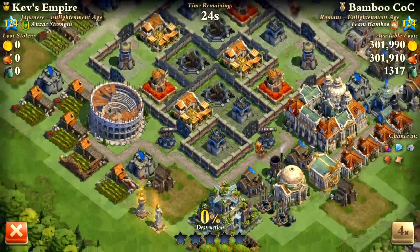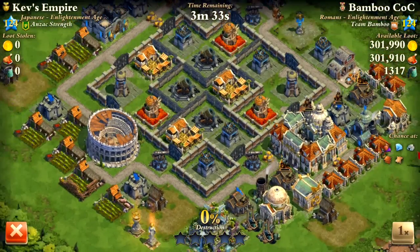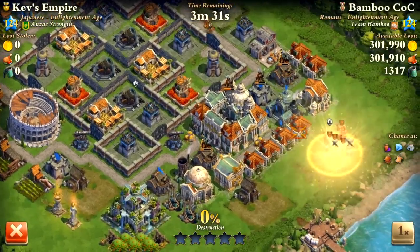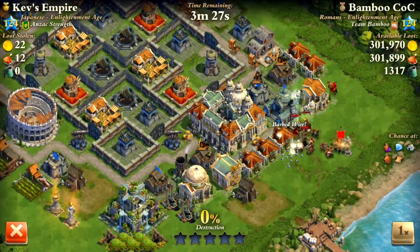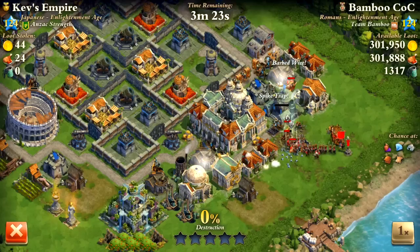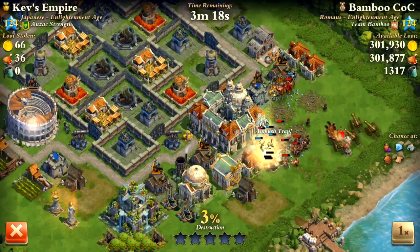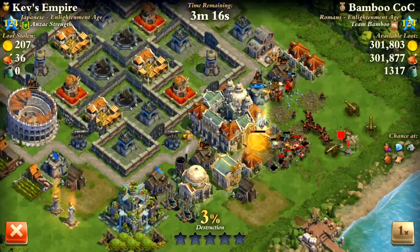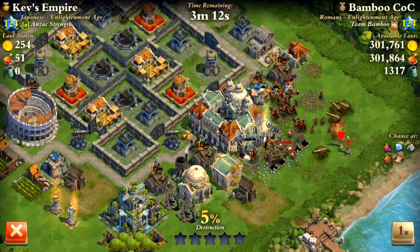I haven't been five-starred in a long time. In order to get the five-star, the first thing you have to do is get the quick victory medal — that means you have to take out the town center or 50% of the base within the first minute. That's why this guy dropped all of his troops right by my town center right away, so he could get the quick victory star first, then proceed for the rest of the base.